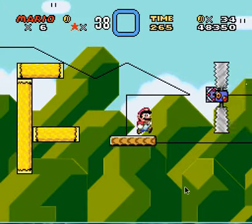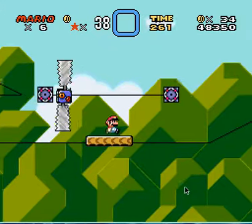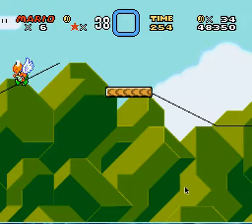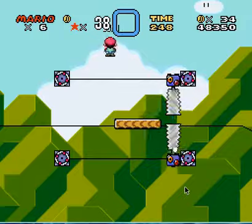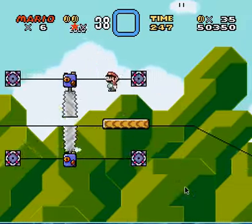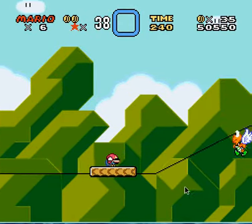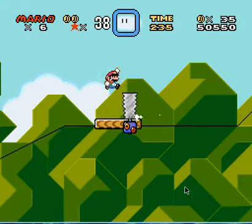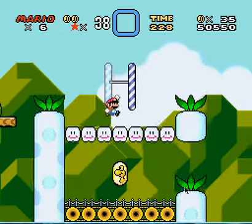Why did I jump on like that? I don't know why I jumped off like that. Oh well. Motherfucker. No. Fucking. There we go. Oh God. We're gonna need to do this. I could just — there we go. But for a hack, like, the music isn't original or anything. You can tell that this is the original Mario music. So yeah.